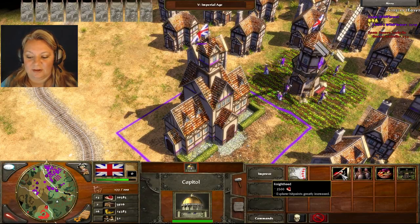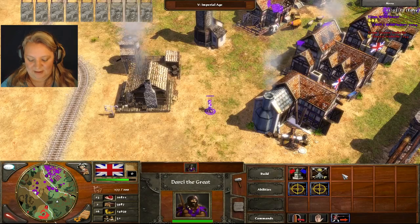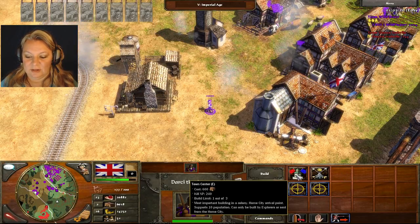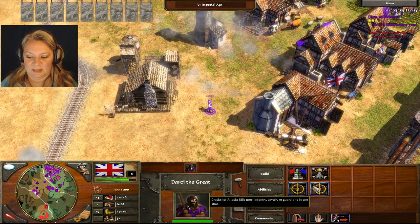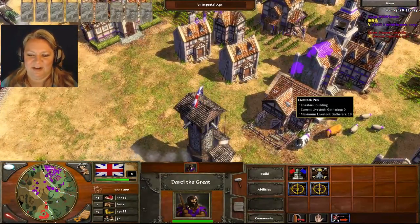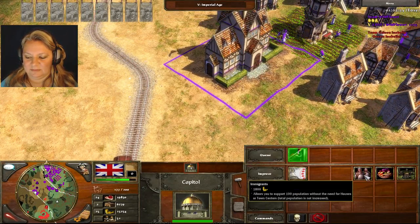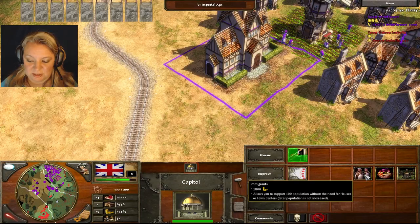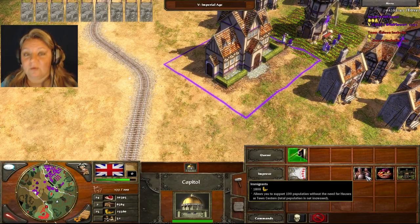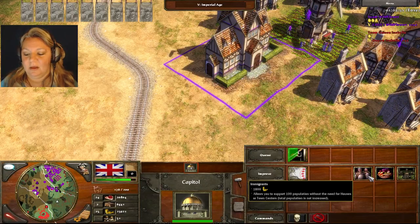Knighthood — explorer hit points greatly increased. He's kind of a useless guy; I guess he could take one out with the sniper shot. Oh look, he can build another town center now because I got enough wood — he's got two abilities. Immigrants — allows you to support 100 population without the need for houses or town centers. This would be good if you lost your town center or they're attacking your houses.